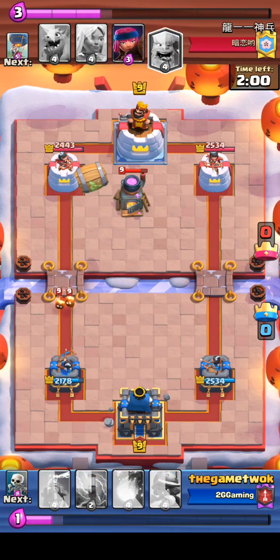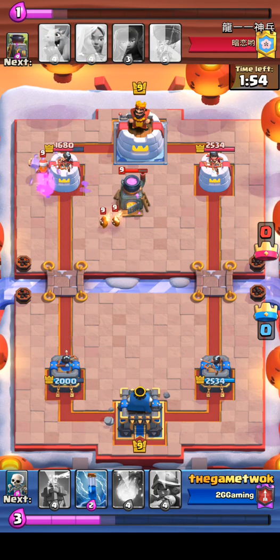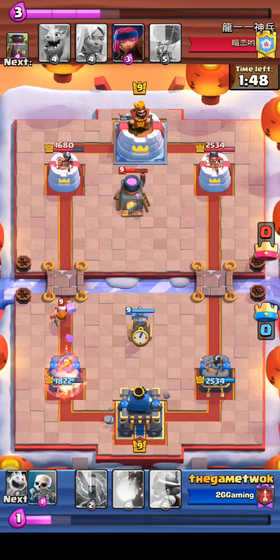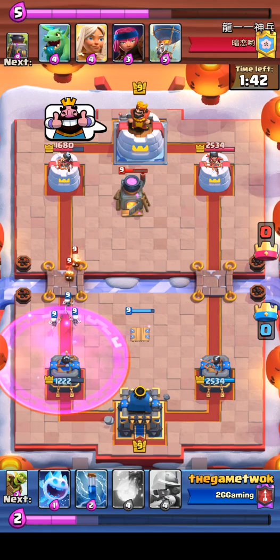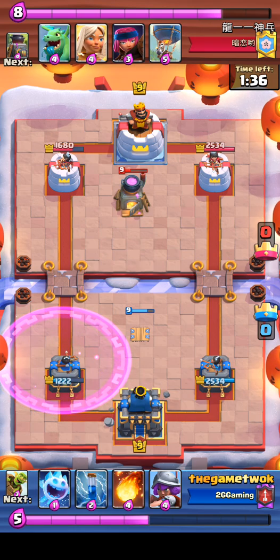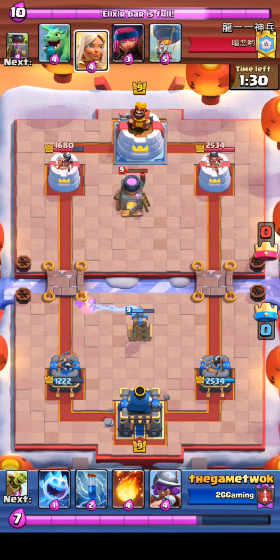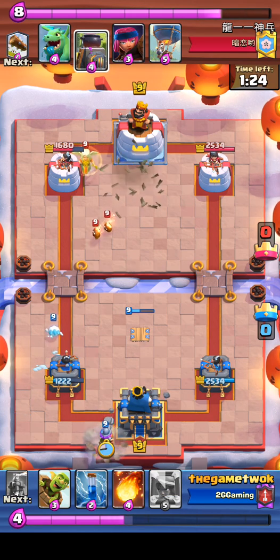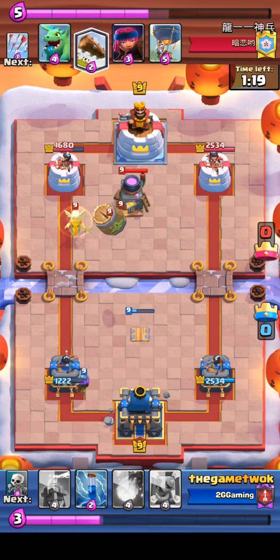They're trying to keep Balloon healthy, but thankfully the Balloon did not get to the tower and Musketeer escaped pretty well, so we survived their initial attack. It's time to reveal that we have Mirror. Here comes Lumberjack, and at some point I've got to drop Tesla.